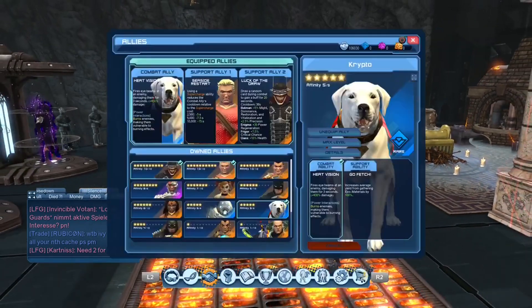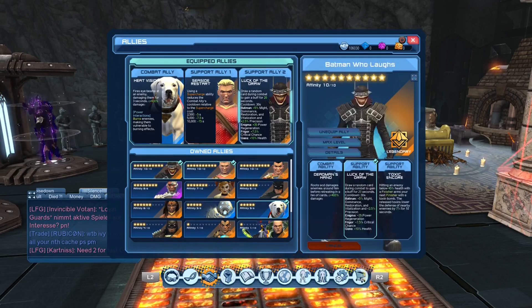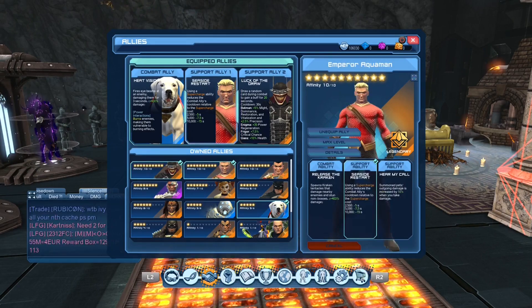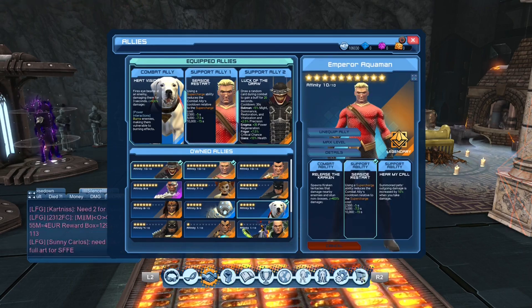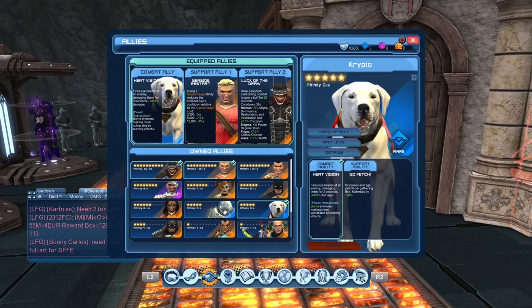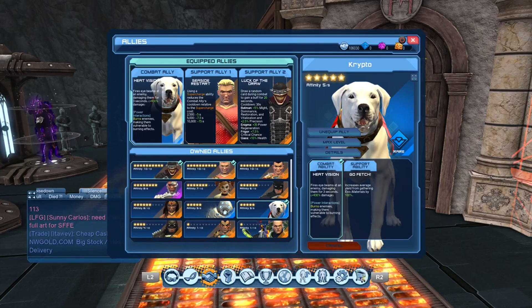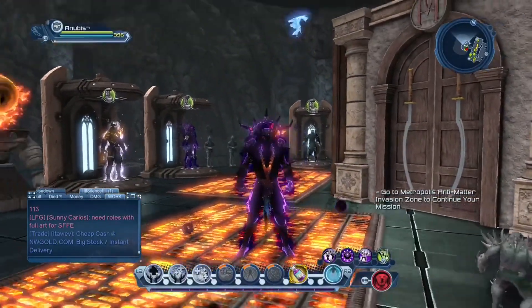For the allies - I touched on this in my sorcery guide before, nothing has changed here. You have Batman Who Laughs and Emperor Aquaman for his first passive. Because you're spamming supercharge, your combat ally will come off cooldown faster so you can spam him, and the DPS will be happy.